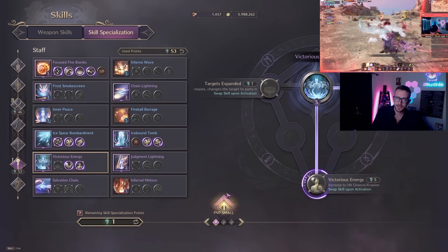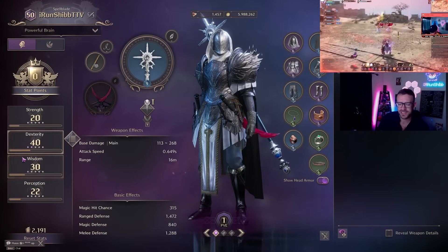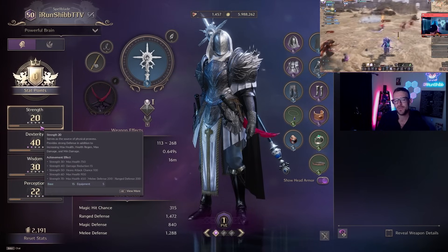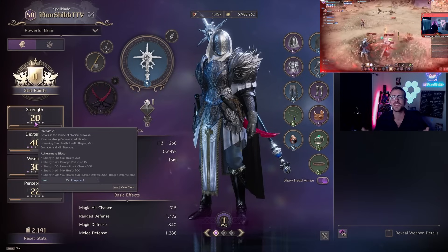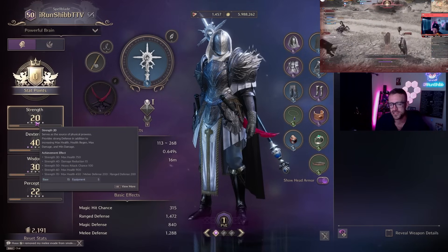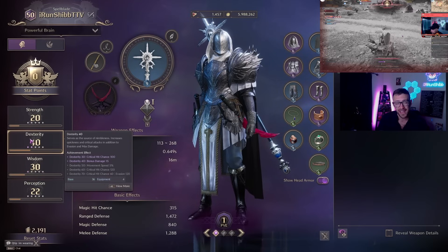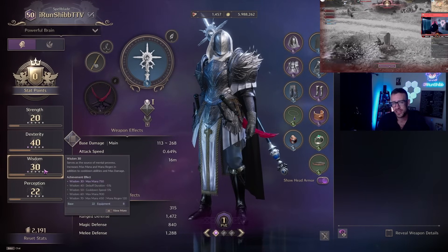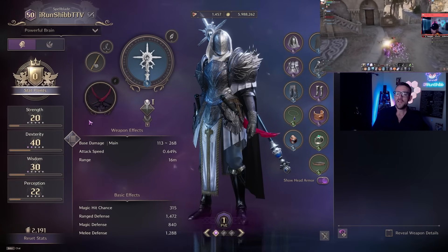For stats — this is a bit different from PvE. In PvE I typically focus Dex and Wisdom, but in PvP I really want Strength and Perception. Perception is super important so you don't miss, and Strength for the health — there's a lot of diving and damage in the game so health is not something to scoff at. I typically mess with health and perception a ton, then pepper in some Wisdom and Dexterity depending on your gear.